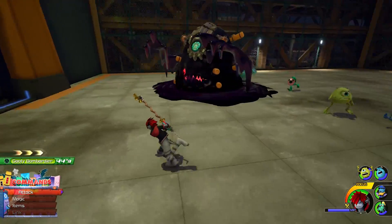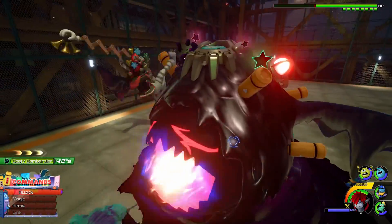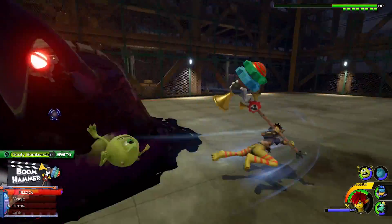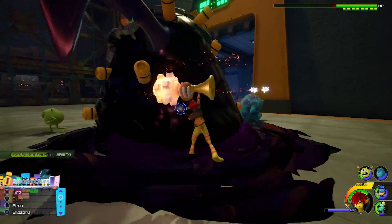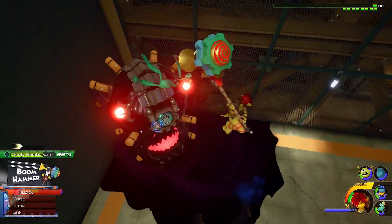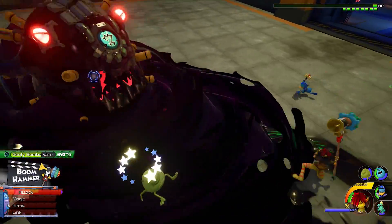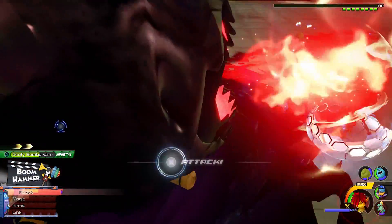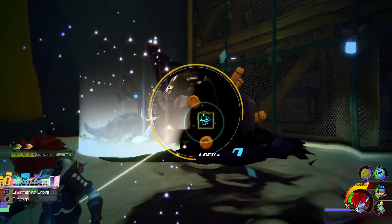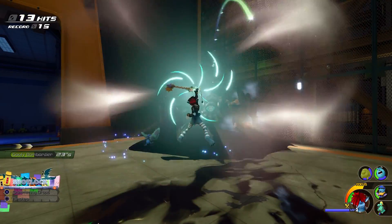Both the Oathkeeper and Oblivion will be available to use on the very same day that the Remind DLC comes out, which is January 23rd. It's important to note that these keyblades are not actually part of the Remind DLC, meaning that you don't actually need to purchase the DLC in order to use these keyblades. They are 100% free and will be part of the free update that will also release on the same day as Remind.